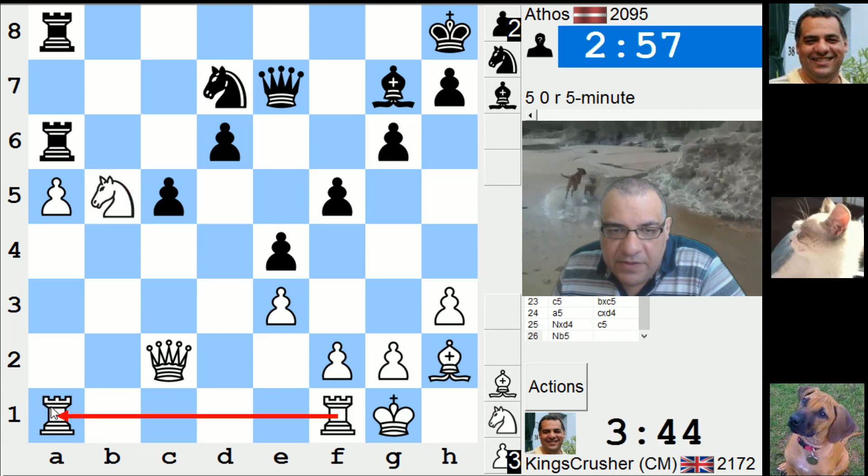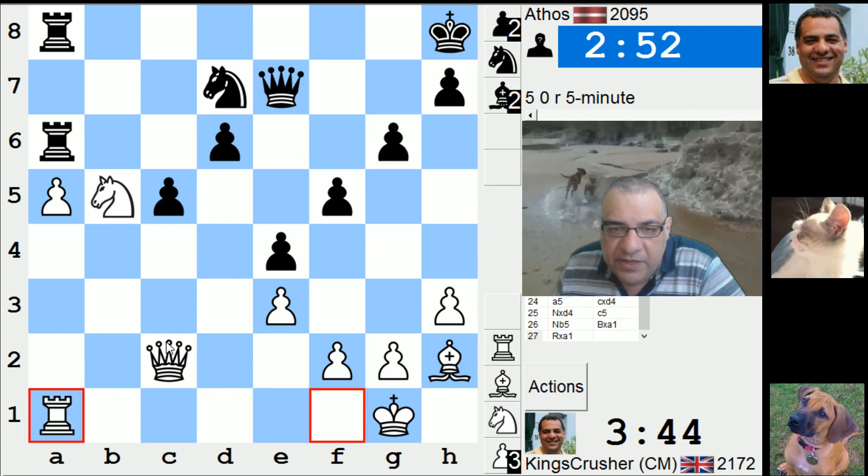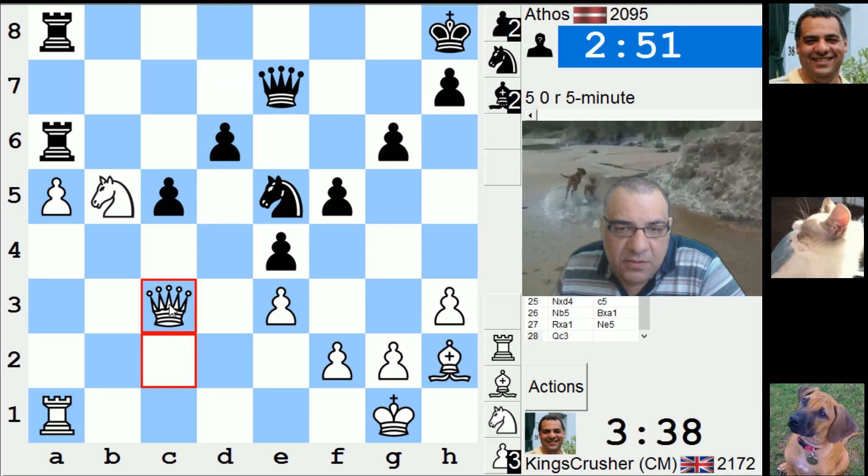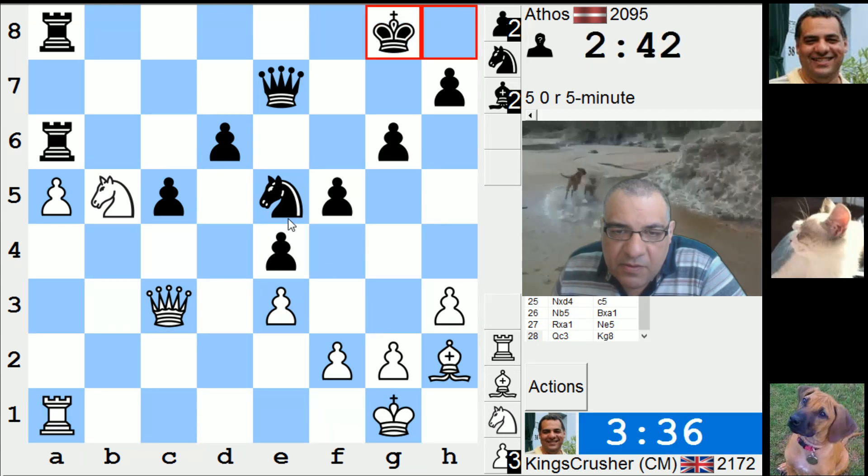I think this is a disaster — hang on. Takes — oh, I've got Queen c3 here. Alright, Queen c3 anyway for Knight d6. Rd6, Bishop u5, Queen g7 I think. Knight d6 still — Rd6, Bishop u5. Again I wonder if Knight d6 is possible.